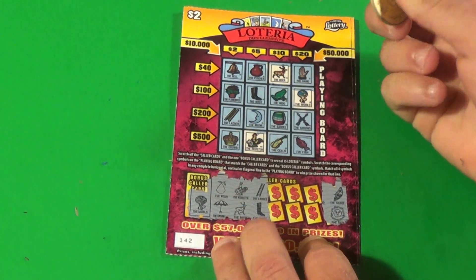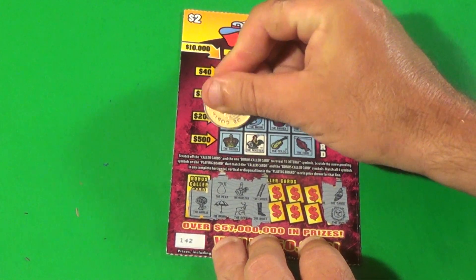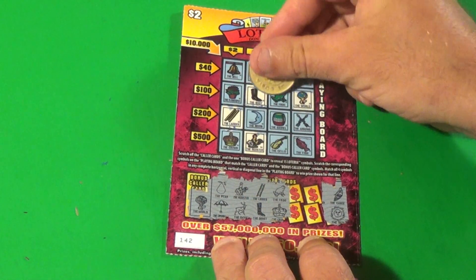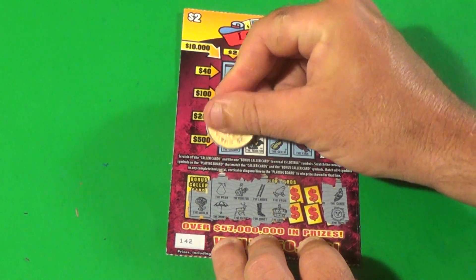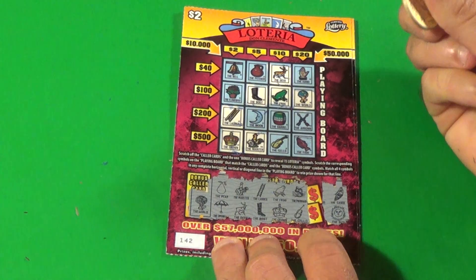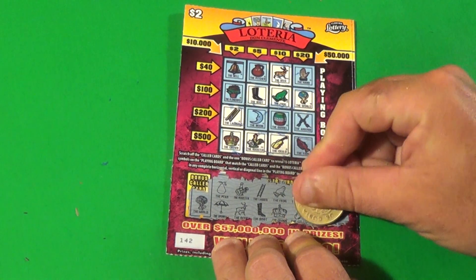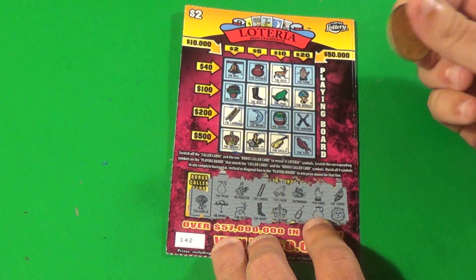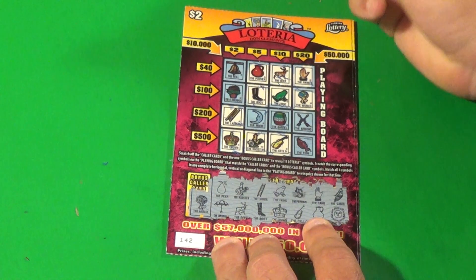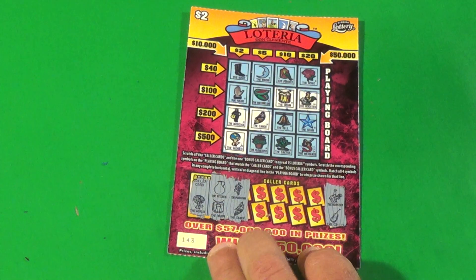We have a ladder and a boot continuing with this ticket — and we have both of those. Frog and a crown — we have both of those. How about mermaid and a cello — well, we have a cello. And our last two symbols are hand and a pitcher — we have a hand and we have a pitcher. But we have no completed lines and we have no winner.